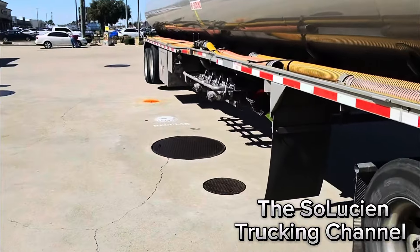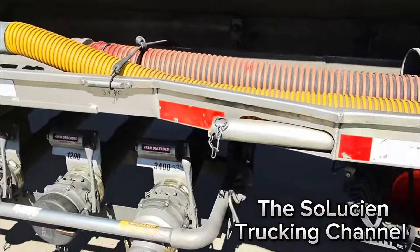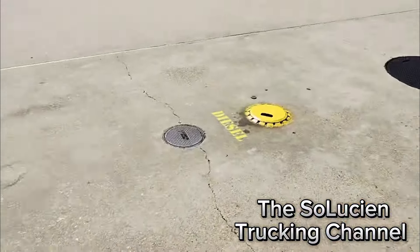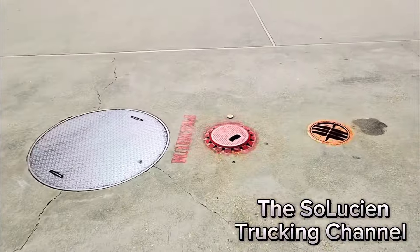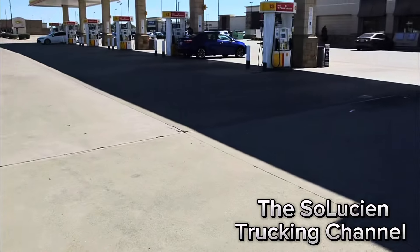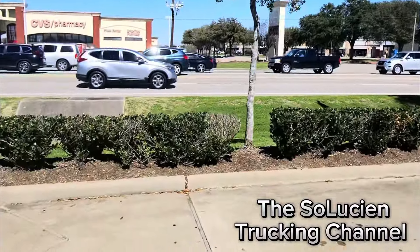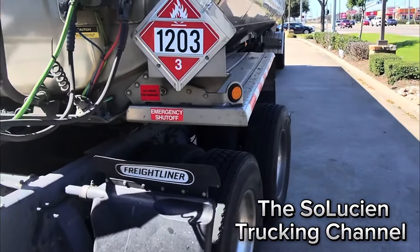All right, everything is done. I got tied up on a phone call but I got everything down — sidebar done, cones put back up, area is clean. This is how you safely drop multiple types of gas — how you drop different types of fuel all at the same time. You can't drop them all simultaneously because I only have two drop guns, but that's it. That's how you do it.